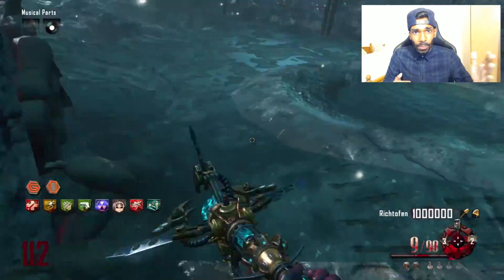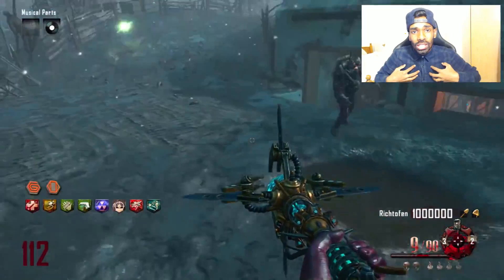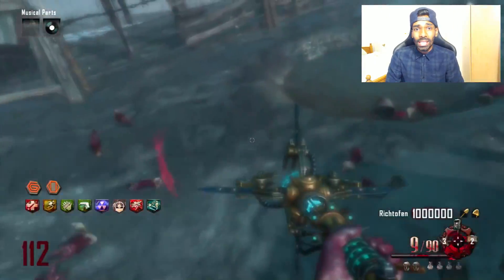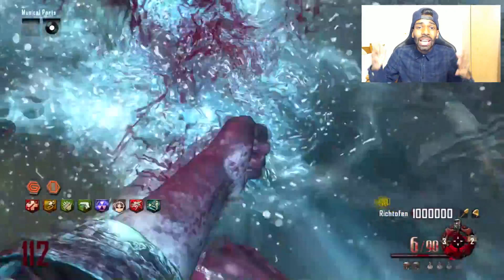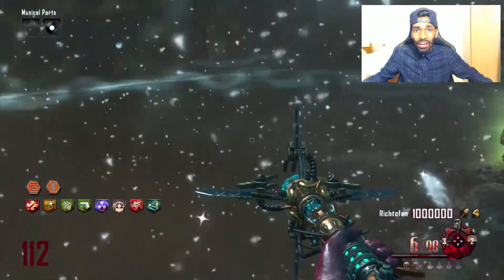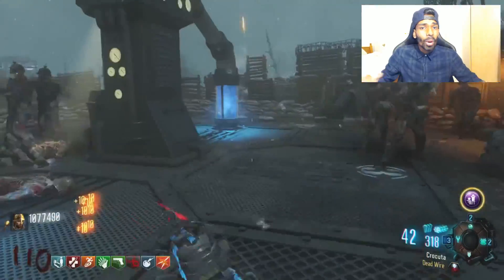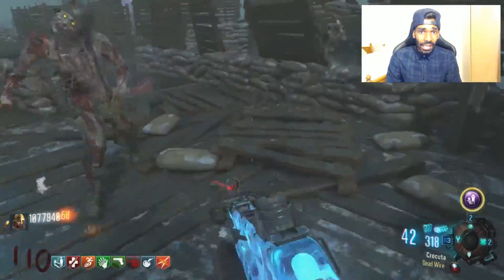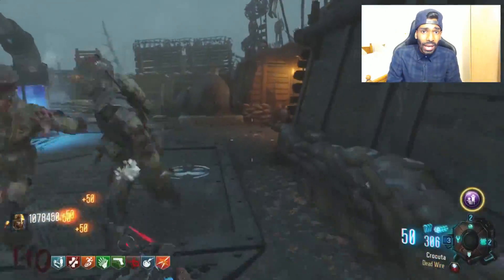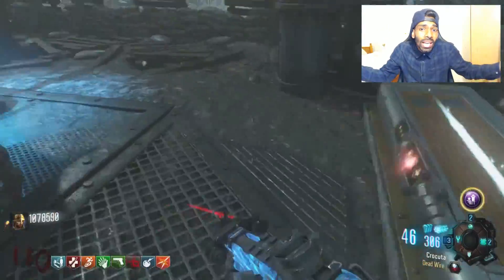On Black Ops 2, getting high runs is very easy. You can train the zombies near the Jug where Gen 4 is, or near Gen 2 because zombies spawn very fast there. On Black Ops 3, you can't train the zombies around the map because of the mud — it slows you down a lot. Training near Gen 2 is not gonna be easy because the mud makes you go so slow, so when you're training you can get killed easily.